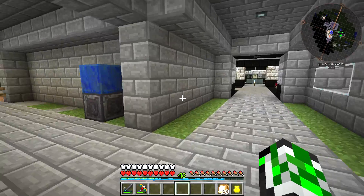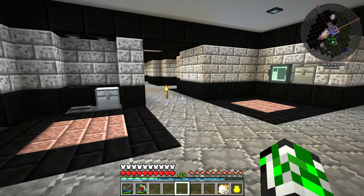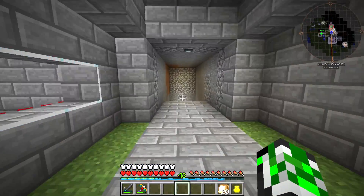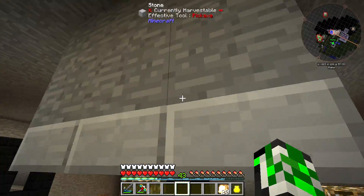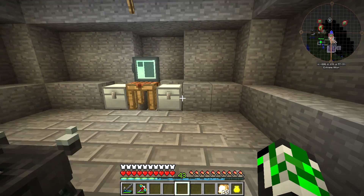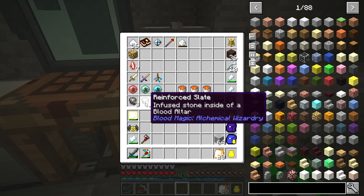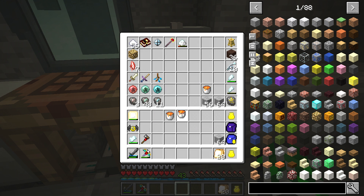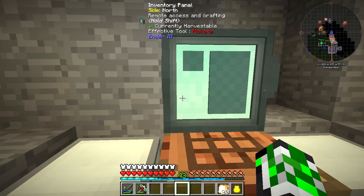So let's see what we need. I've got a bunch of stuff over here ready to go. Something spawned in there - okay just a zombie. In this chest I have made a whole bunch of reinforced slates and some buckets of lava.